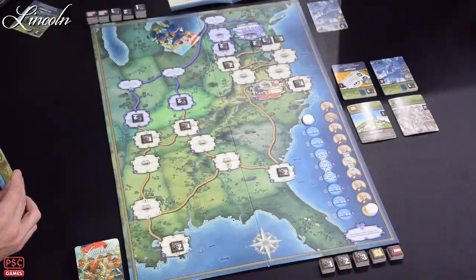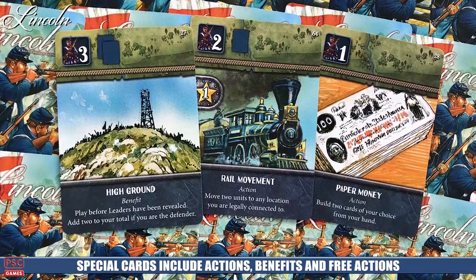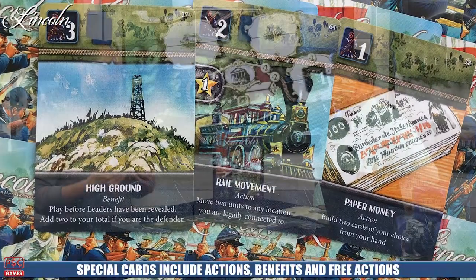If they fight, the defending team has the chance to play one of their cards down as well, which may or may not have a leadership bonus. You flip those over and add up the values. Some cards have hidden actions at the bottom that can come into play right before players reveal their cards — for instance, playing a card that brings two more of your connected units into that location, really turning the tides of battle without the other player expecting it.